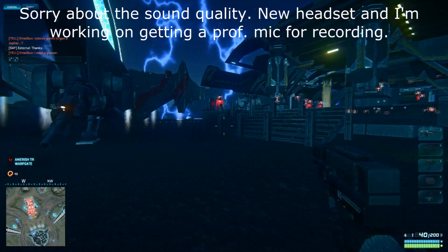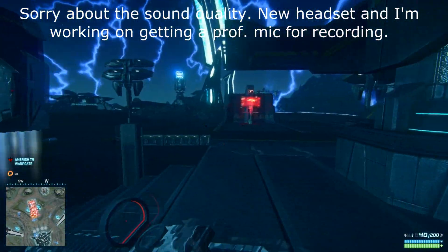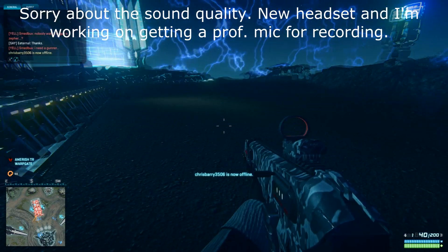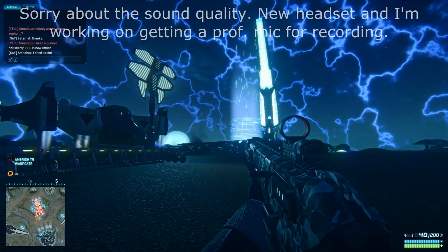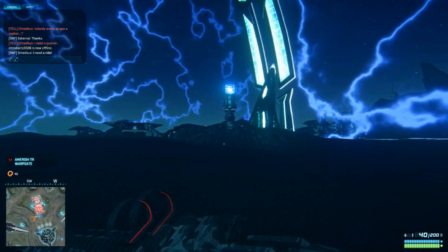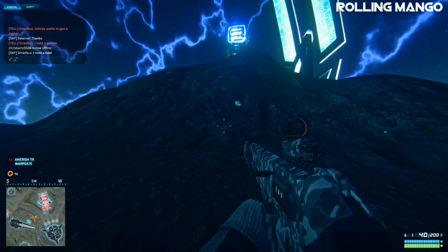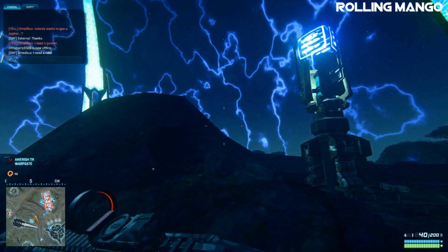Hey guys, RollingMango here with PlanetSide 2. I'm going to start a series on PlanetSide 2, making tips and tricks on how to get into the game and how to be better at the game. I'm going to be learning along with you. For this video, I'm going to be telling you how to get better FPS in PlanetSide 2, because we all know this game is not optimized, especially AMD systems — that's what I'm on. I had horrible FPS problems, but they've mostly been fixed. Sorry about the gameplay, not really much action going on — I'm just going to walk around the warp gate while I talk.